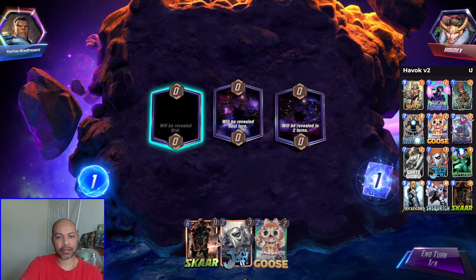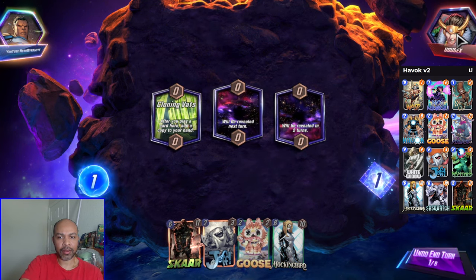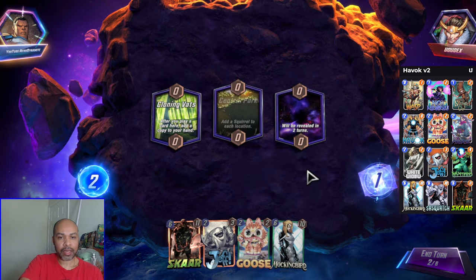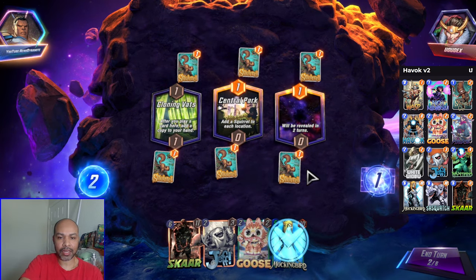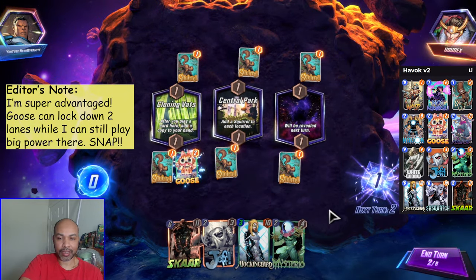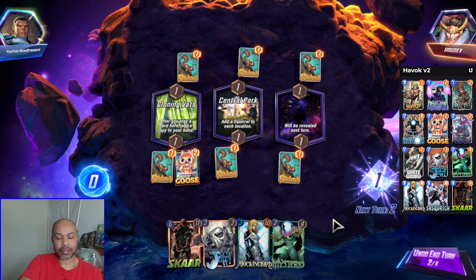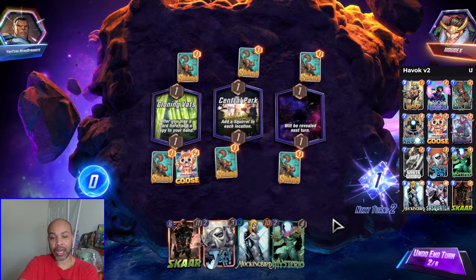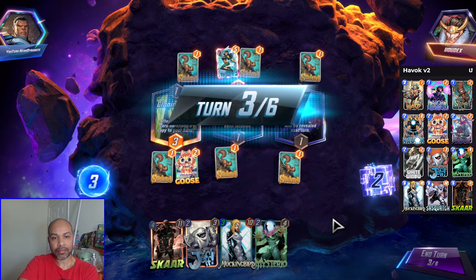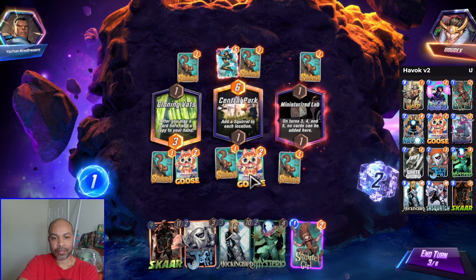Next up we have Yu-Yu decks. Floating Vats. We're playing Arishem. So I think I just get Goose everywhere — Central Park, just clutter me up completely. But that is good for my Mockingbird. We're definitely not playing Mysterio. We will play Goose and turn this into a low-cost card game, which I am perfectly fine with because I have Mockingbird and Scar. So they can't double up whatever they wanted to there, and Goose here.